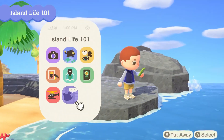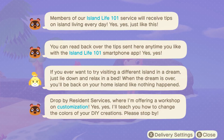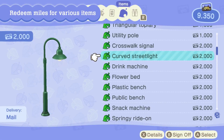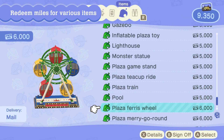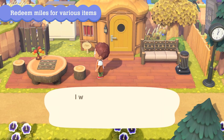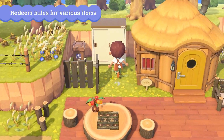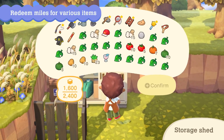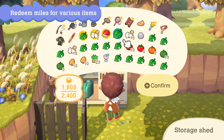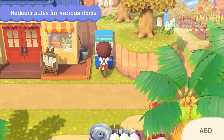A new Nook phone app, Island Life 101, provides tips on enjoying your island. Rest assured, newcomers, you'll be able to ease into island living. Additionally, you'll be able to acquire more furniture by redeeming your Nook Miles. When your pockets fill up from the day's activities, this storage shed will come in handy. It connects to your home storage and can be placed almost anywhere on your island, so use it to easily store items or take them out. And when you need some bells from your account, this ABD should also come in handy.